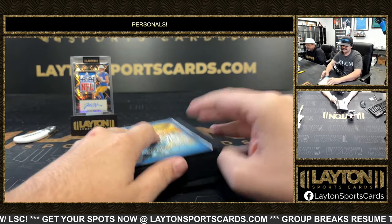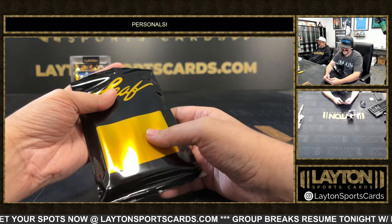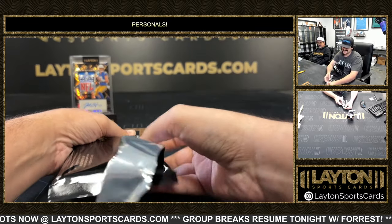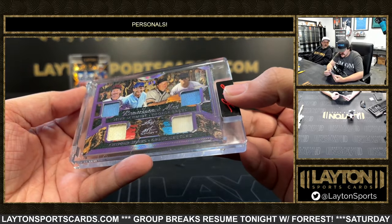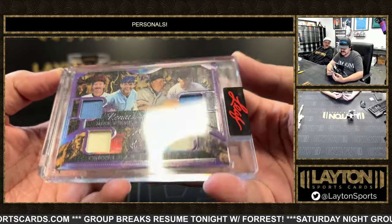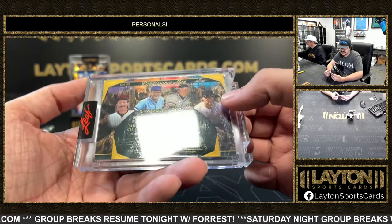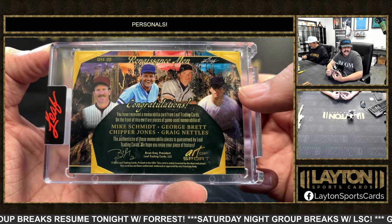I know that Robert anywhere — RPC has arrived. And on the back we have Renaissance Men — that is Mike Schmidt, George Brett, Chipper, and Greg Nettles. That is 3 out of 5, some throwbacks there on the all game-used jerseys. Brett, Schmidt, Chipper and Nettles.